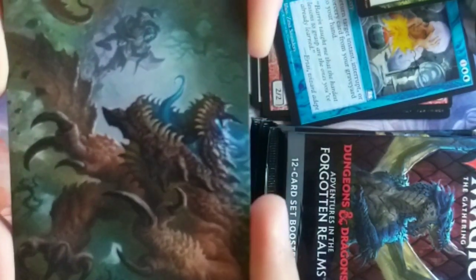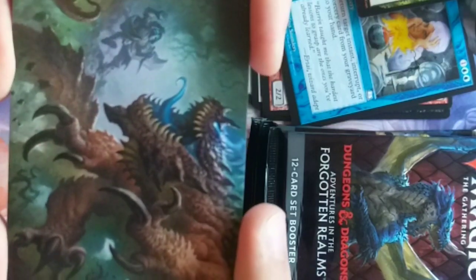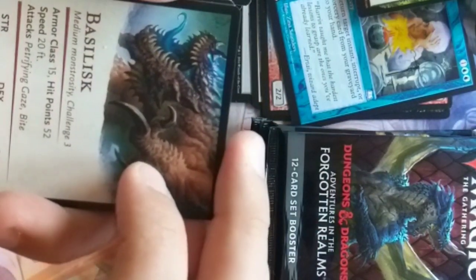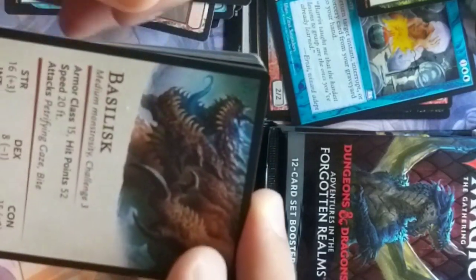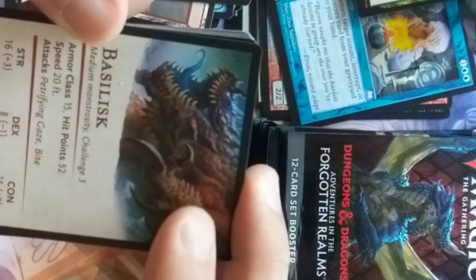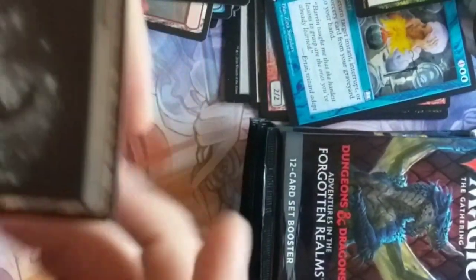Wait — I thought this was a Tarrasque, but this is a Basilisk. Wow, I got that wrong. I need to turn in my D&D card. Brett Hallowell. Petrifying Gaze — that's the danger. They can turn you to stone very early in the game.